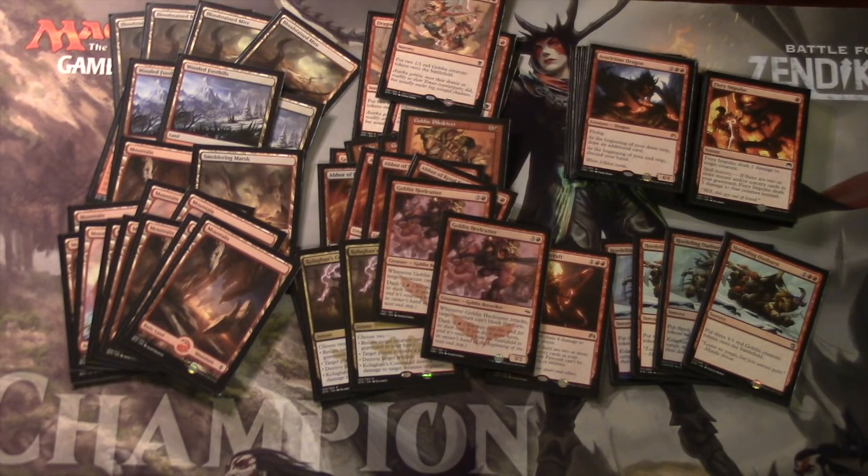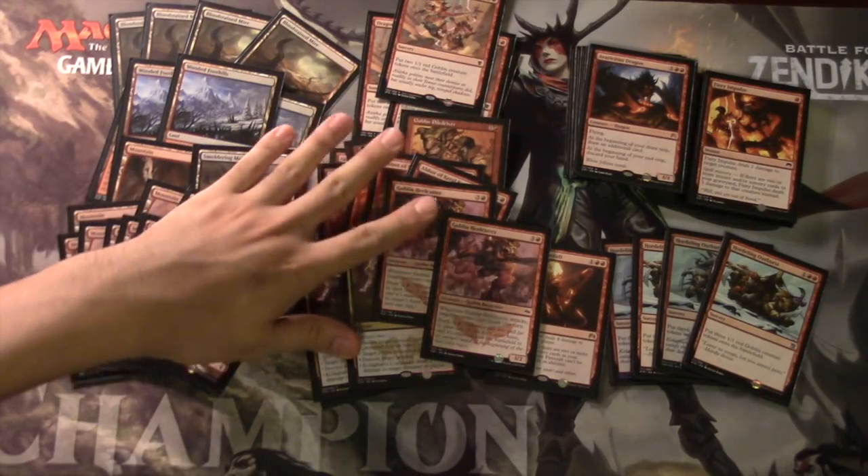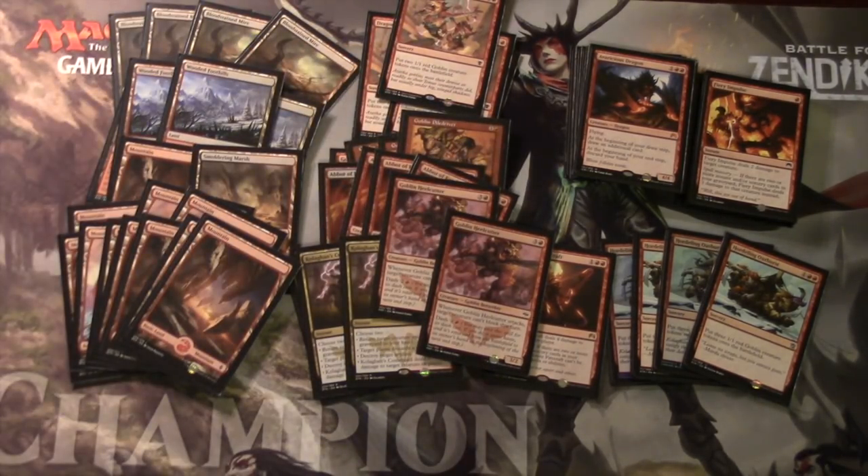Esper Control is one of your best matchups, though it's not prevalent where I play. Jeskai is also a very good matchup because all they're trying to do is play Jace on turn two, which you can deal with, and Mantis Rider the next turn, which you can deal with after sideboarding. Even if they play Mantis Rider and attack, you can go Titan's Strength into Pile Driver and deal so much damage.